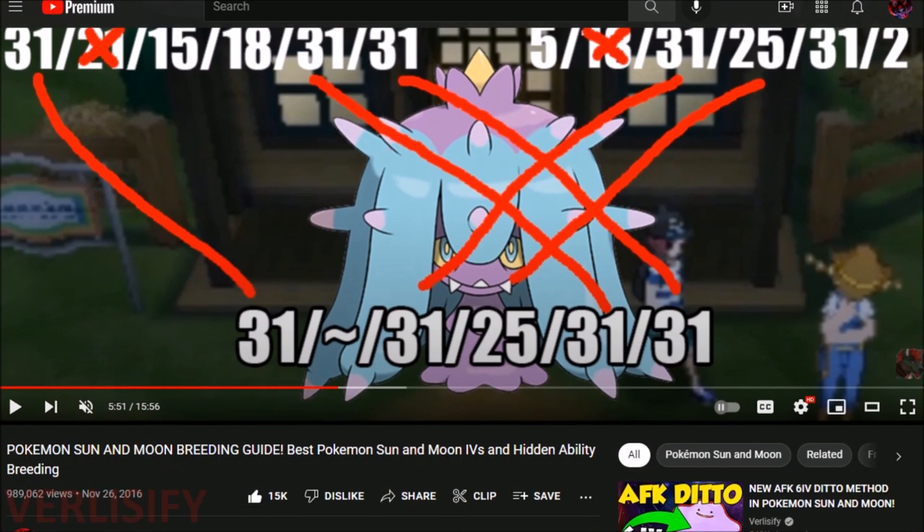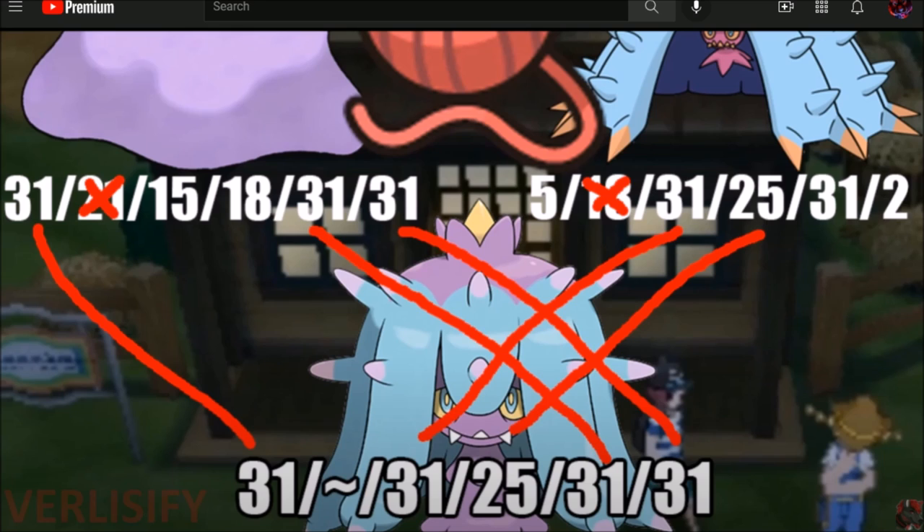Five perfect IVs or five desired IVs is generally all that's needed to make a Pokemon competitive. Using my Generation 7 breeding guide example: let's say you have a Ditto and a random Pokemon. It randomly takes IVs from the stats of the parents. It can be five IVs from one parent, or something like HP, Special Defense, and Speed from the Ditto, while the female Pokemon passes down Defense and Special Attack — with Attack being completely ignored by both parents. The Destiny Knot only passes down five, so the offspring will have those IVs.